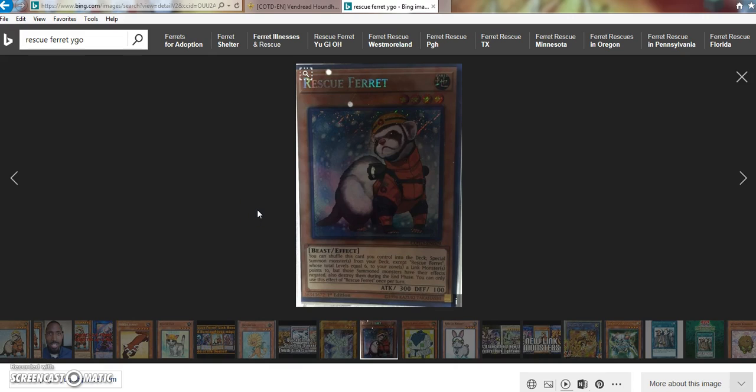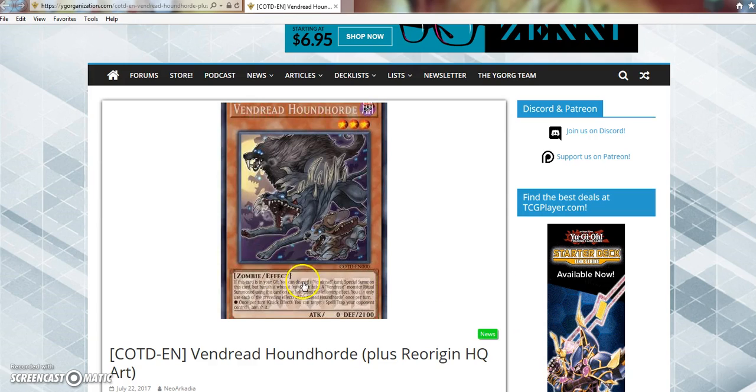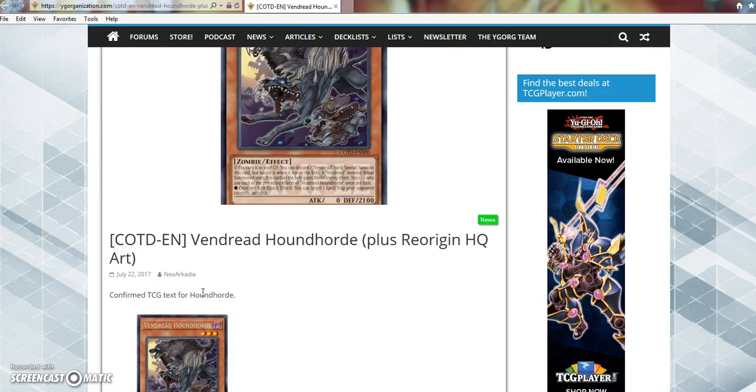I was able to find a picture on Google real quick. Its effect is that you can shuffle this card you control into the deck, special summon monster or monsters from your deck except Rescue Ferret whose total levels equals 6, to your zone or zones a link monster points to, but those summoned monsters have their effects negated — also destroy them during the end phase. You can only use the effect of Rescue Ferret once per turn. It's pretty much a one-card link summon or even a one-card xyz, so it's very very good. I can definitely see it being played heavily in the meta. It kind of sucks that it's going to be a secret rare along with Firewall Dragon, but I'm buying 7 boxes so I'm bound to pull at least one of each, right?